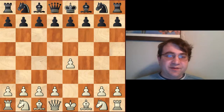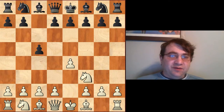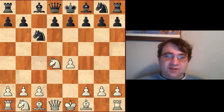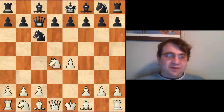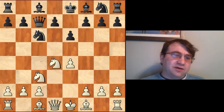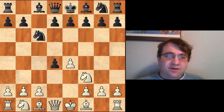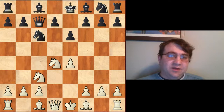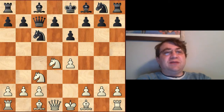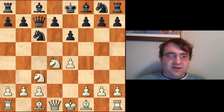Hello YouTube, today we're continuing our exploration of the Open Sicilian. After e4 c5 Nf3 Nc6 d4 cd4 Nd4, if you have the same repertoire as me, we reach this from the move order Qc7 — called the Flohr variation. This turns into the Bastrikov variation after Nc3 e6, which can also be reached from d4 cd4 Nd4 e6 Nc3 Qc7. We can reach this from two different move orders.